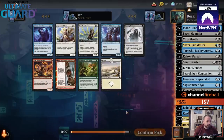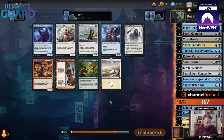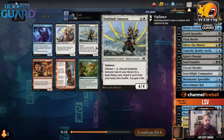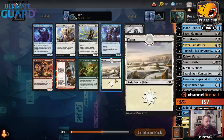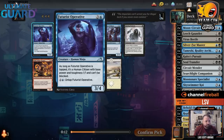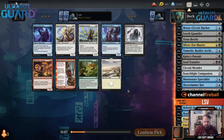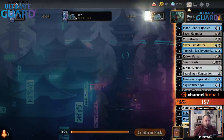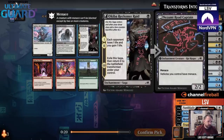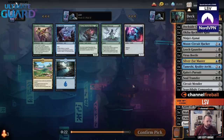Another Futurist Operative, Klong Torment, another decent enchantment to bring back. There's Sunblade Samurai — I could splash that as a white card. But playing it and then ninjuring off it is a lot of mana. Oh wow, there's a cheap Reckonerate. I'm going to take Reckonerate — this card seems very good. There's another Virus Beetle, but Reckonerate looks awesome.